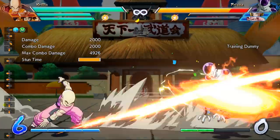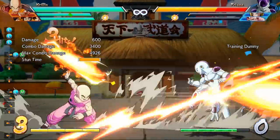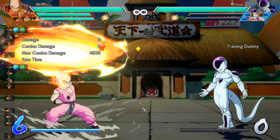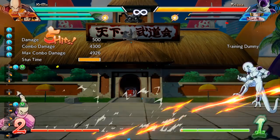Moving on to his super moves, we have Krillin's level 1, the Destructo Disc. Not only does a single Destructo Disc do a lot of damage, you can also opt to spend more bars by clicking the light attack over and over again to have Krillin throw more Destructo Discs, limiting itself at a maximum of 5.